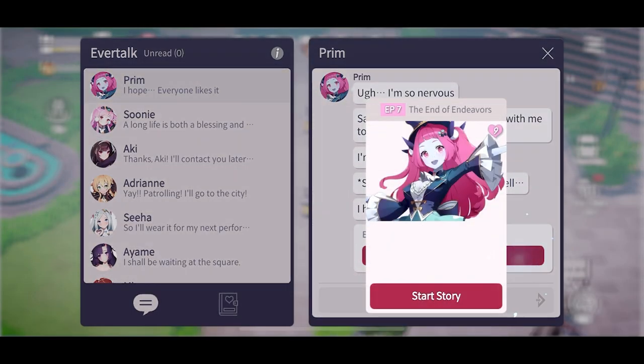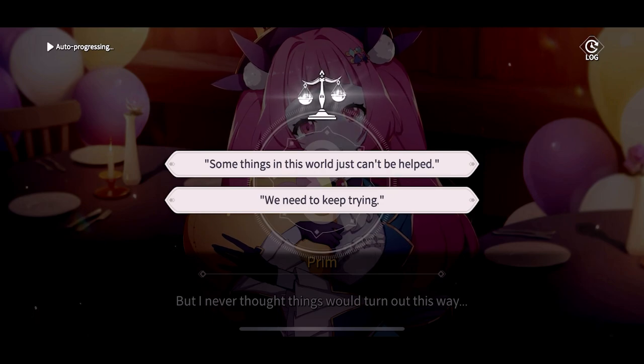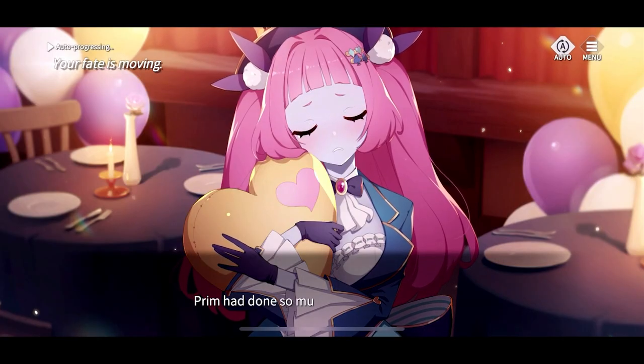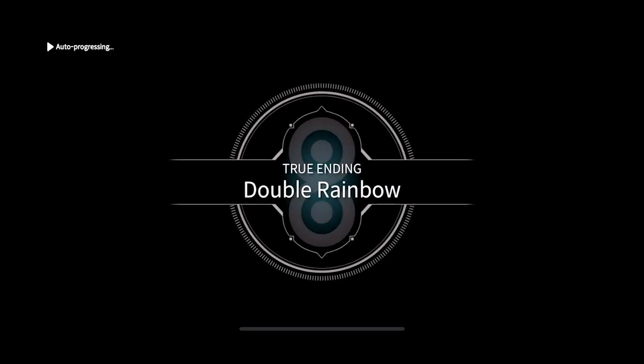The seventh story also has one required correct response. Select 'we need to keep trying.' This will allow you to unlock the tenth story, which is the true ending, and be rewarded with a costume.